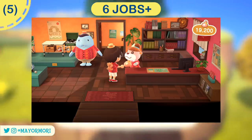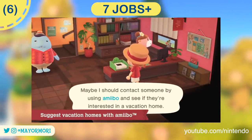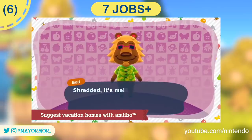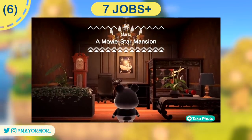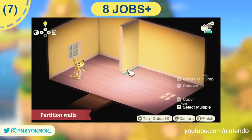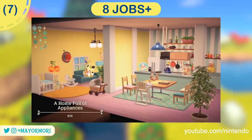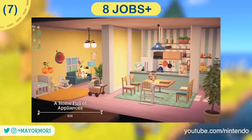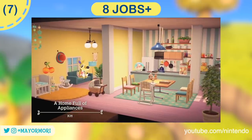We also get a pay rise which is awesome, earning 9,000 Poki per job. After seven jobs you can finally unlock the amiibo functionality and invite villagers using amiibo cards to the Happy Home Archipelago and of course design their vacation homes. At this stage it is limited to regular villagers, so Tom Nook will have to wait. After eight jobs, one of the coolest items added in the update is unlocked — wall partitions can be used and decorated in vacation homes, which will make it much easier to divide up rooms for some fun designs.